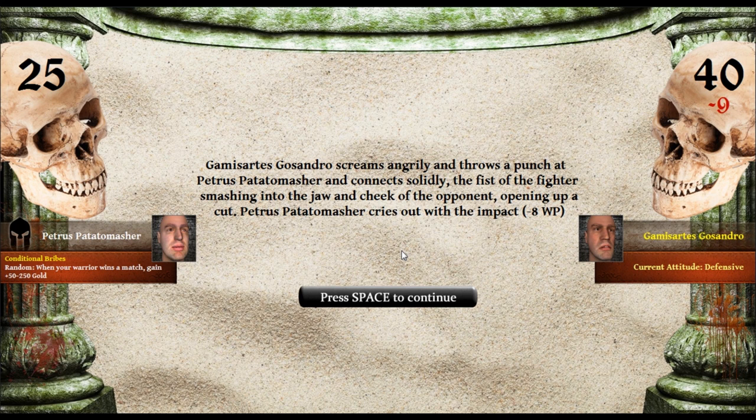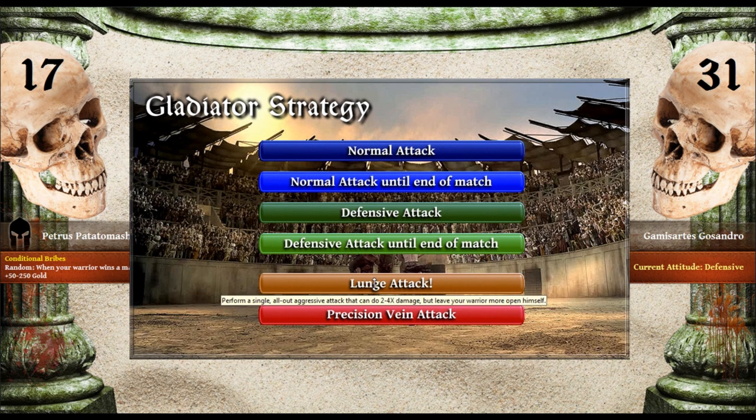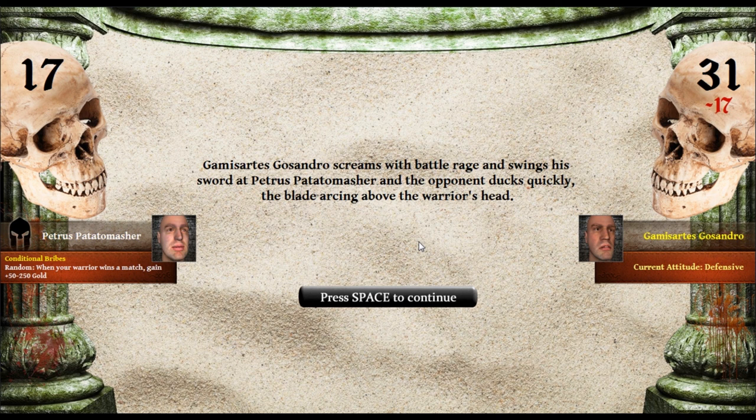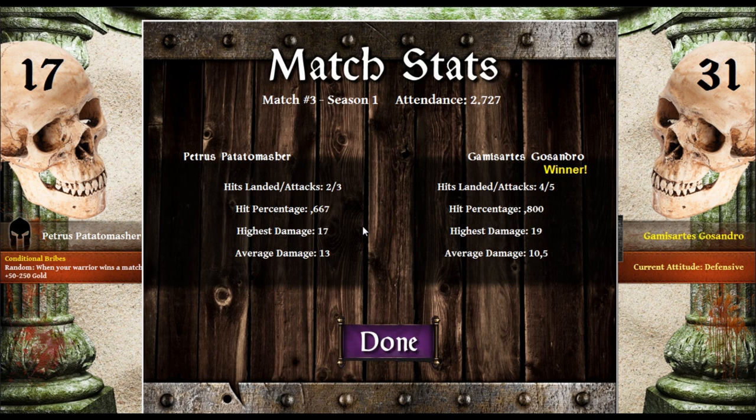I'm gonna defensive attack him — there we go. And we hit him for minus nine in the cheeks and nose of his opponent. Then he throws a punch — oh my god, this is bad. Both fighters advance with swords raised, glaring at each other with rage and contempt. Let's do a precision vein attack. Petrus Potato Masher is done with this bullshit — steps forward lashing a punch at Gamisartus Cassandro, connecting well. The fists smash into the cheek and eye of the opponent, opening up a large cut. But then oh my god — we've been knocked out. He won. Well damn it.